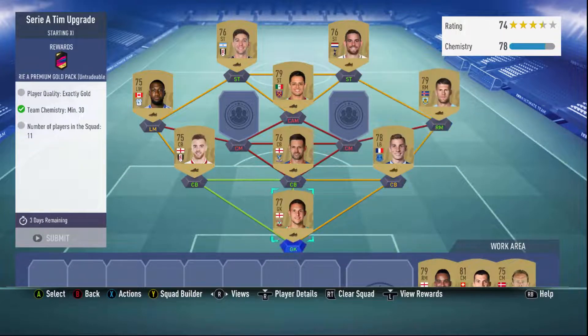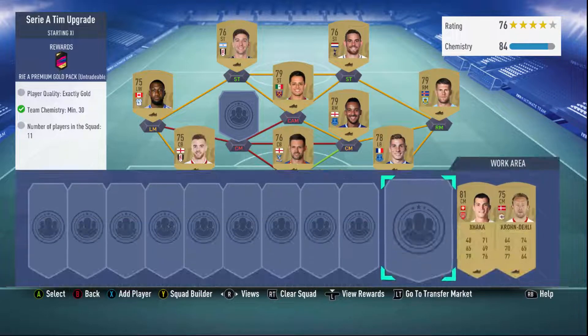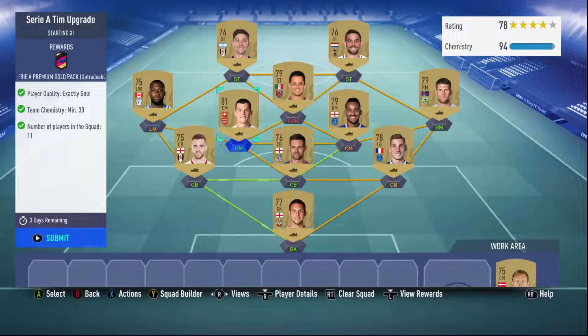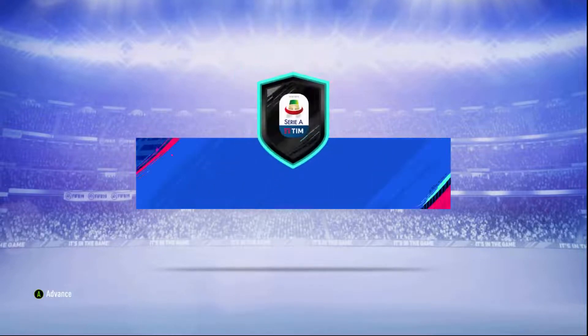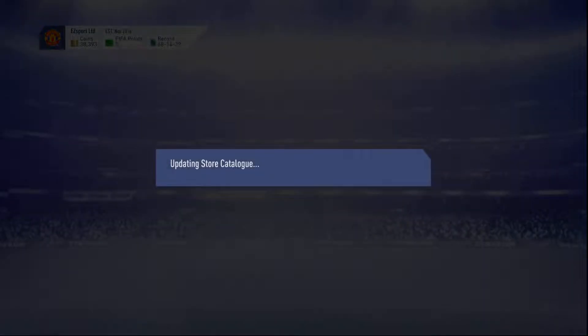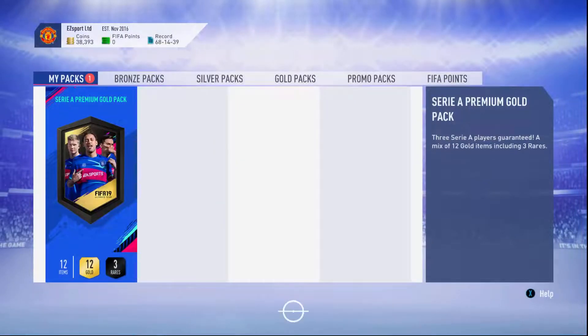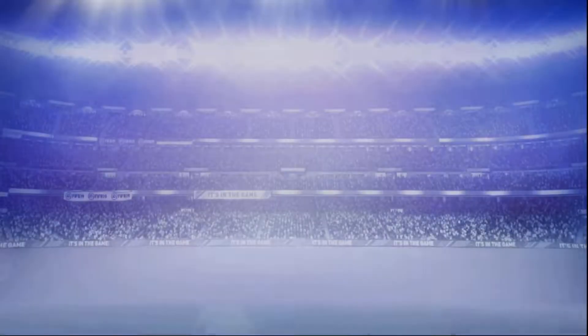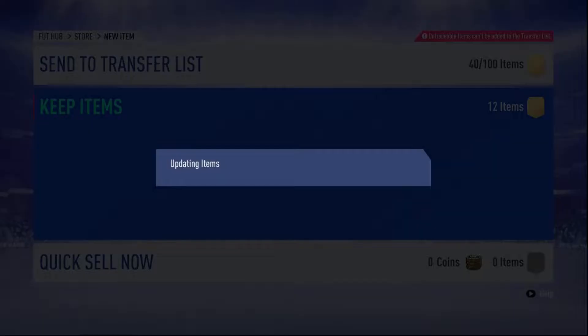Just put the player there. I got a couple of them — I'll probably use this one. So I almost have 94k from this. I think it only changes our position, but it really doesn't matter. Let's see what we get from this first of all — hopefully get some rare players, because that could be useful for the next one we're going to do. That's kind of the aim of the game.